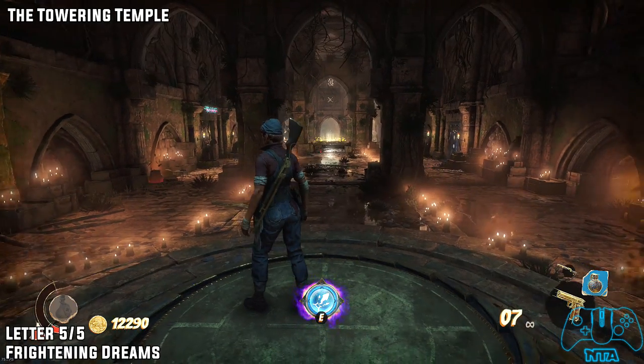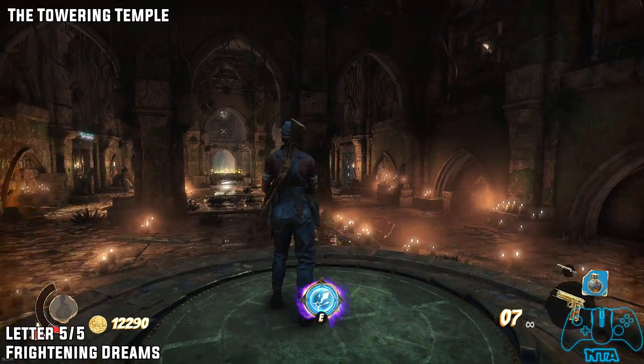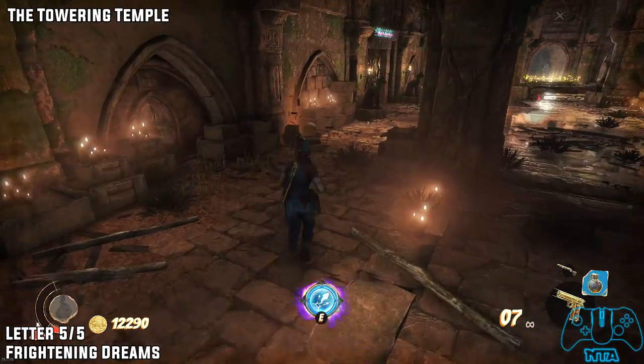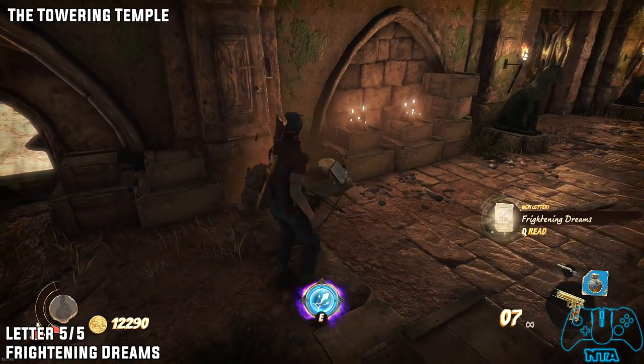Letter five of five. Once you stand on the platform to get teleported up to the next floor, on the left pick up letter five.